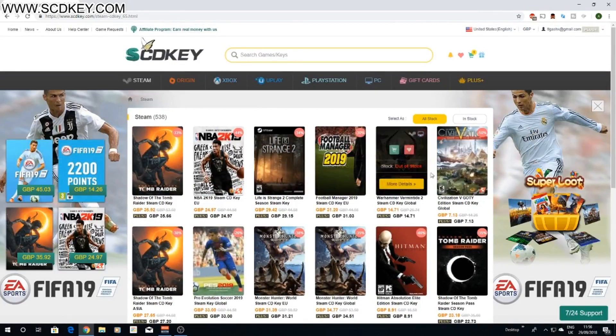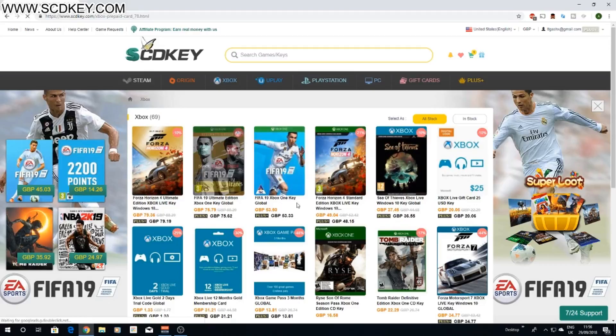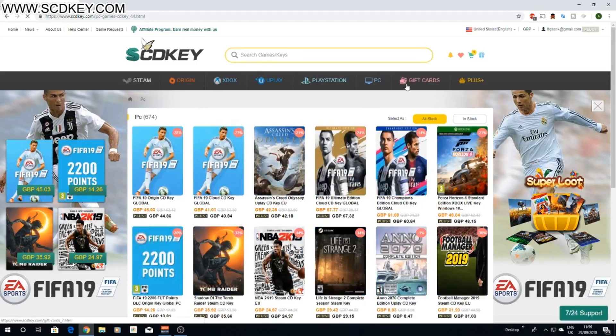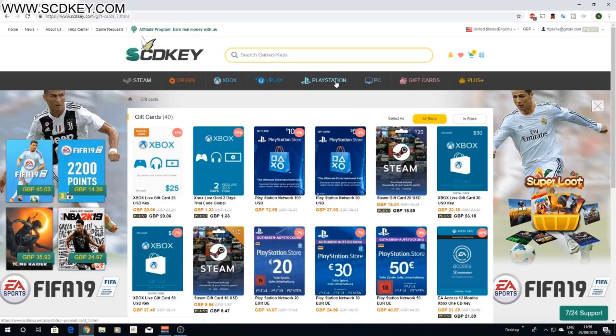As you can see, if we go into the Steam section they've got all of these different games for reduced prices. The same with Origin for FIFA 19 and stuff like that. Xbox has reduced prices on different cards. It even has Uplay on here as well as PlayStation, PC and just different gift cards in general that you guys can go and buy.